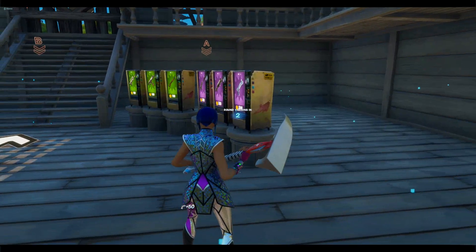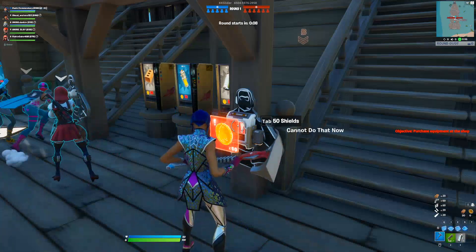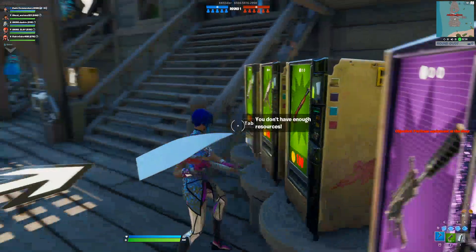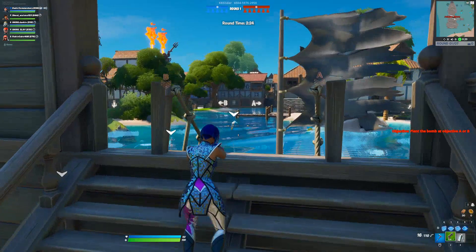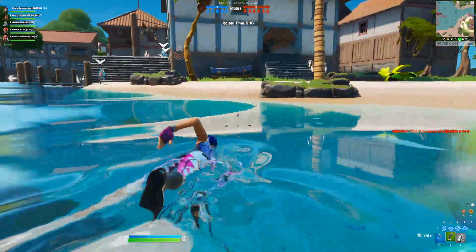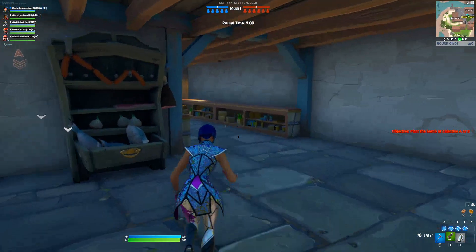Alright, let's check out this gameplay. We do need to use vending machines — we've seen that as one of our challenges. I don't have enough resources, so let's see if I can get some. No resources anywhere. So it's Search and Destroy — I don't play on PC very much, but this is basically what it looks like. It's probably just objective, plant the bomb, and objective A or B. I don't know who has the bomb or how it works. Let's check it out.